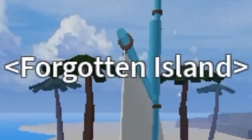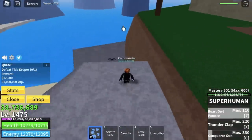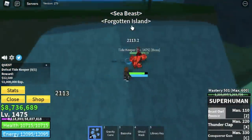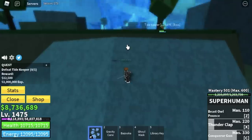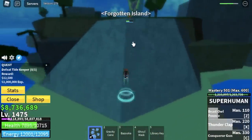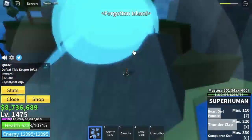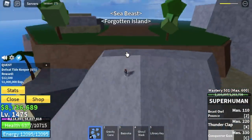Next area is the forgotten island. Here, we're just gonna defeat the tide keeper. For those having a hard time defeating him, it's best you stay in this rock — there's a small chance that he won't summon his NPCs. In my case, I kept attacking him near his spawn point. The NPCs spawned, things were a little bit harder at the start, but I was able to defeat him. If you want to defeat him without the NPCs, just stay in that rock. My HP was already at half but I was able to defeat it.